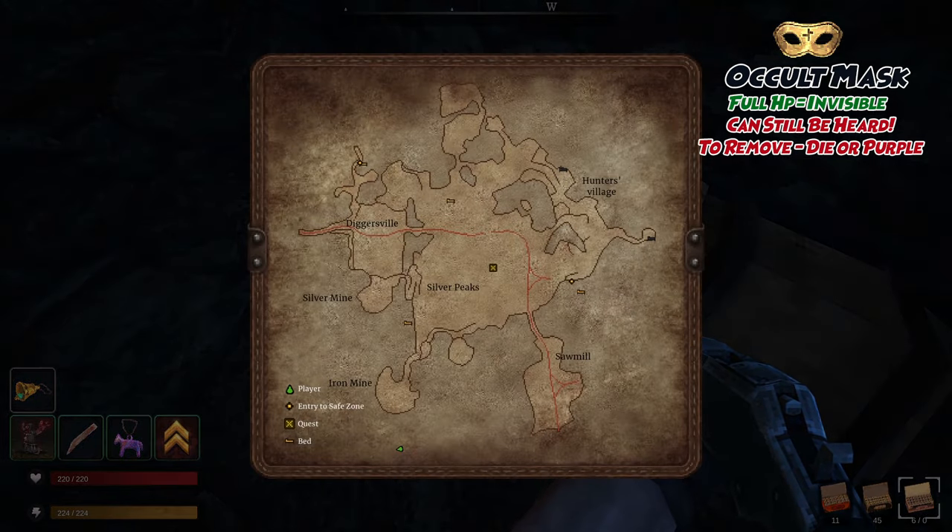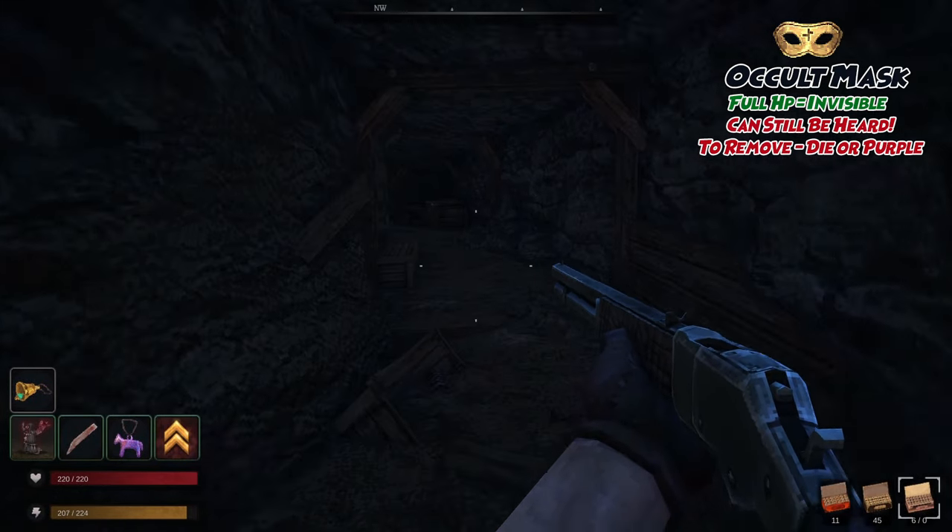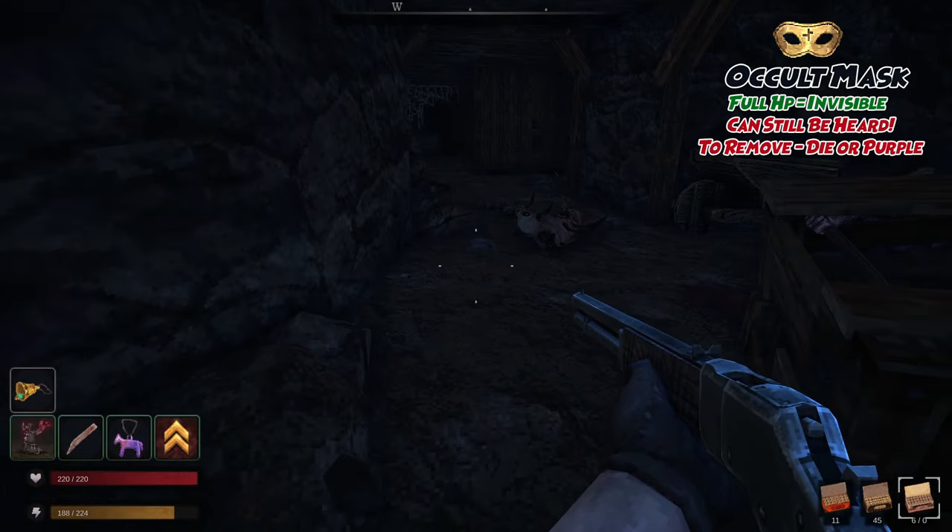The Mass grants the user invisibility when they're at full HP, but you can still be heard. To remove this item, you must die or drink a purple revive.